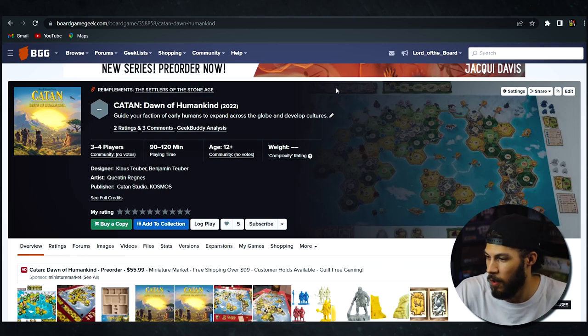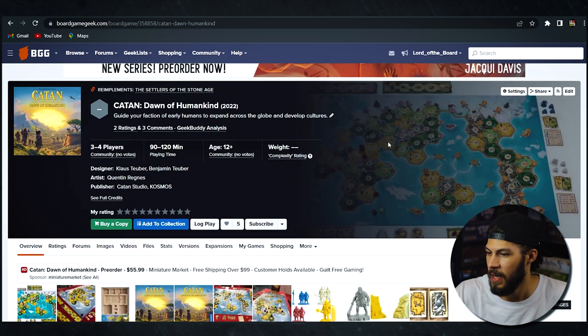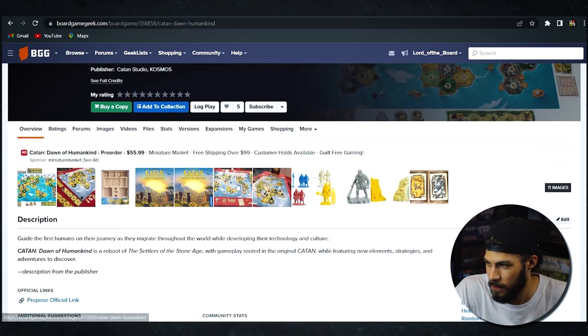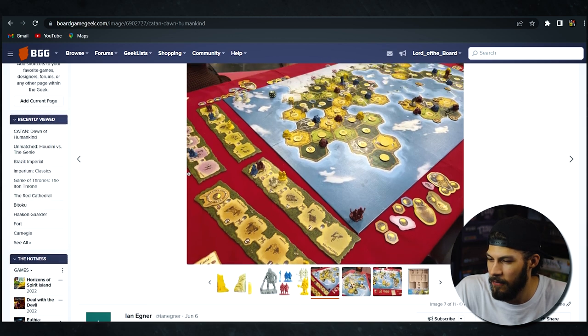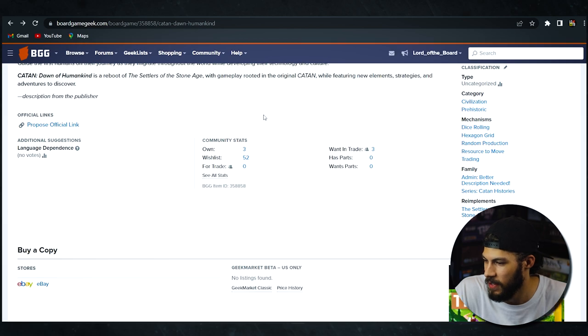I'm going to start off with the first one on my list, which is Catan Dawn of Humankind. I actually really love Settlers of Catan — I still love this game. I think this looks like a very, very cool version of Catan. I like the kind of early America type of time period for this game. I think that's very interesting.